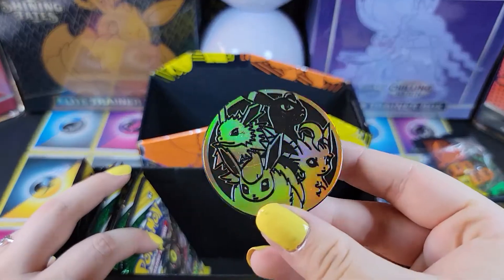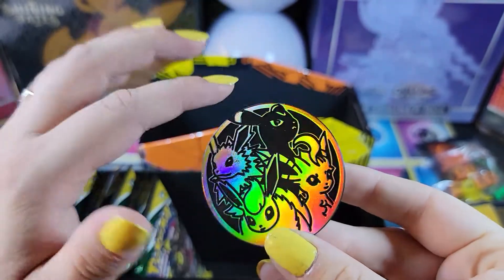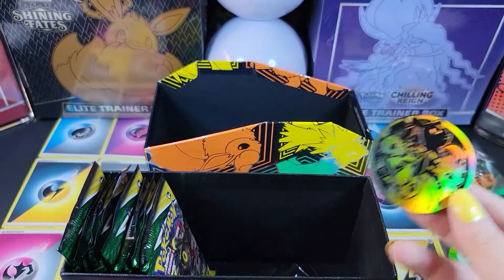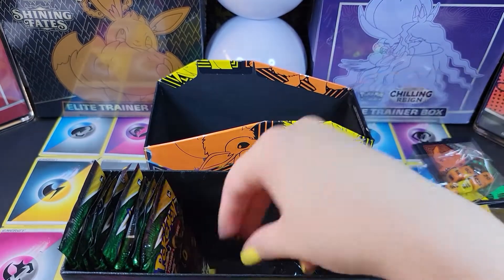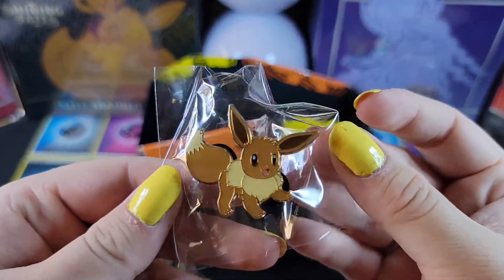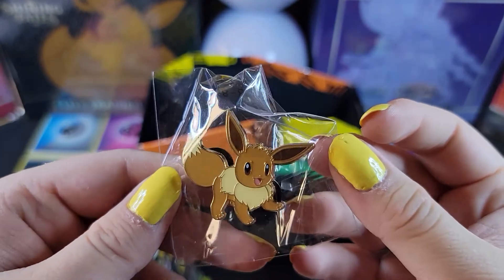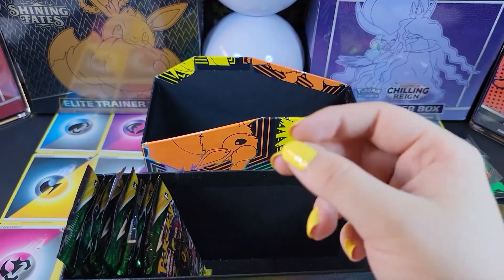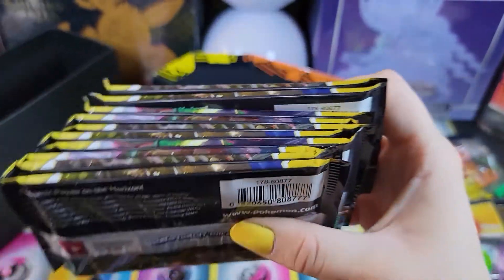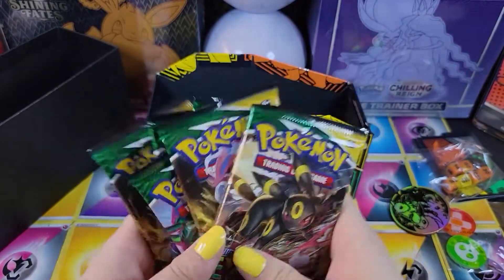Ooh, that's a big coin — let's see if I can focus on that. We've got five or six more of them. Good-looking little coin. And here we go — very cute Eevee pin. Love it, I'm so excited, I'm gonna have these all over my stuff. And it should be ten packs. Let's start opening into these.